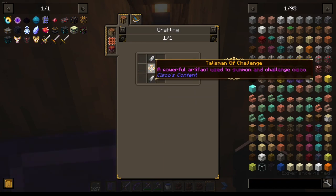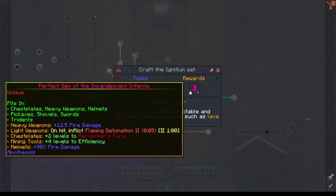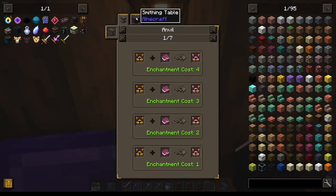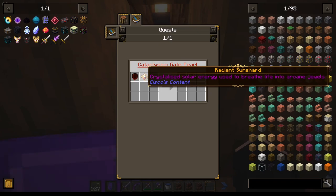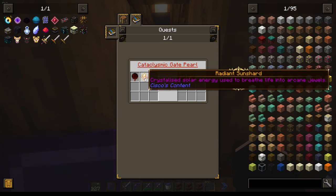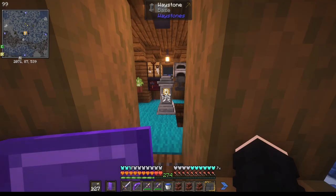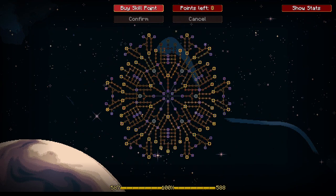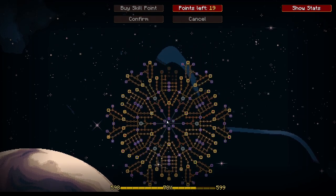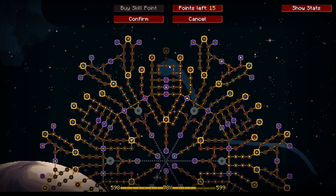The tainted talisman uses a talisman of challenge made by radiant root — that only gives us two Ignium. We need a radiant sun shard and a cataclysmic gate pearl for that. We might as well buy some skill points because we've got the XP, so we can max out everything finally. Completing the skill tree at the end of the game — perfect, completed skill tree, we no longer need anything realistically.